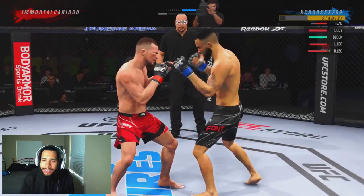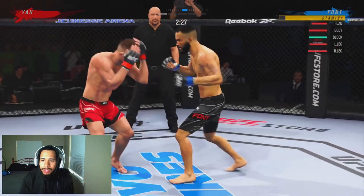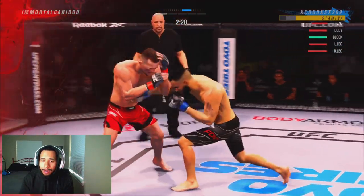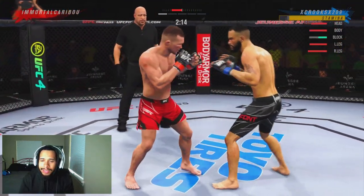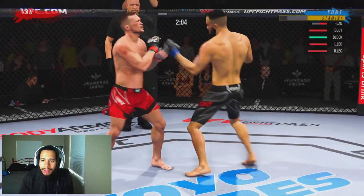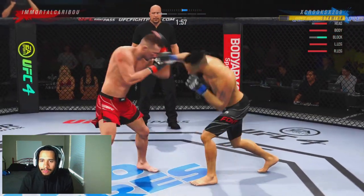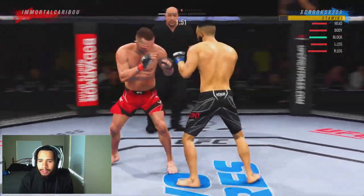Here we're just trying to take our time. Land a good three piece right there. We're trying to get him to walk into strikes, which we do successfully — hurt him with a nice three punch combination. Barely missed on that slip straight; good job by him going down to the body. We're faking to the body trying to bait out that slip uppercut, catch him with a good lunging straight, then a good jab straight.